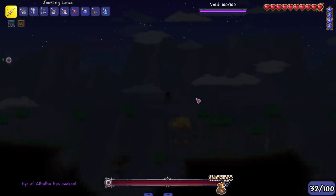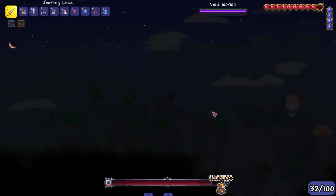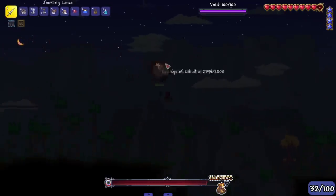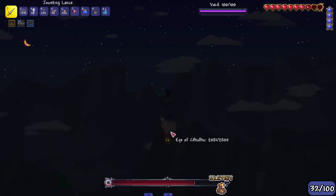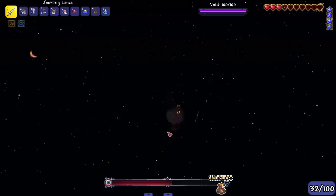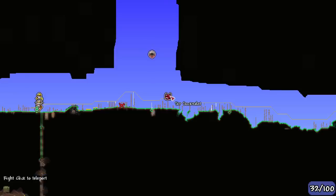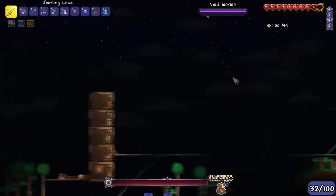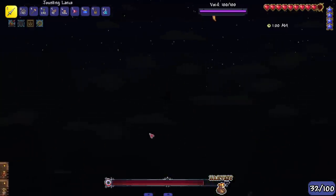Cactus armor versus the Eye of Cthulhu - this is what I wanted. The Eye of Cthulhu does not stand a chance. I missed - that's another problem with this class, it's a little hard to hit things. Good hit. I feel like I should switch this slime mount out but I'm also scared I'll die. How am I even taking damage? I feel like the lance is making me take damage. He despawned? He was right here! This is becoming vehicular manslaughter - I'm having trouble seeing the Eye of Cthulhu since it's mostly white.